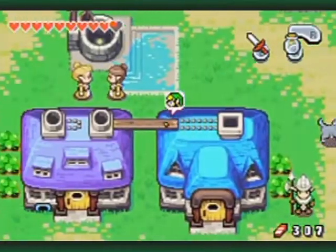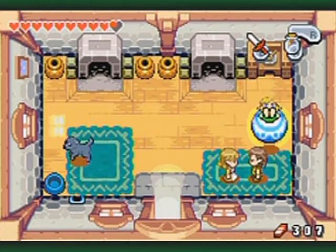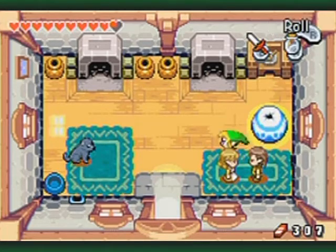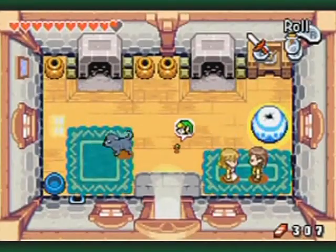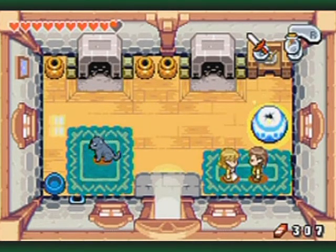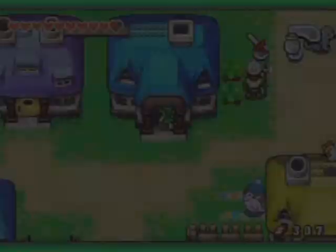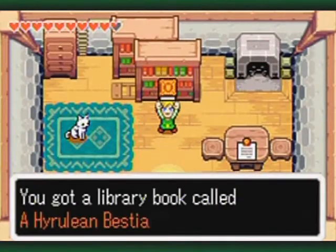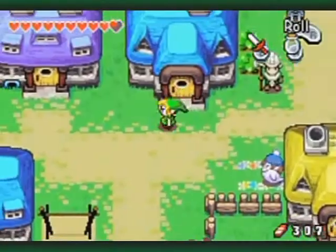There we go — now that it's off the shelf we have to avoid feline territory and go back to the other house. Do you guys have any Kinstones to fuse before I leave this house? No? Just wanted to save a little time. Let's get that book and take it back to the library.